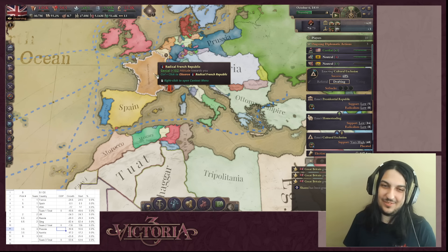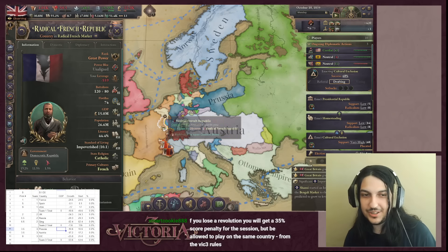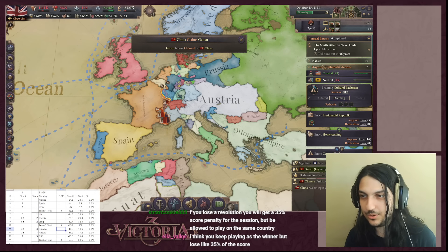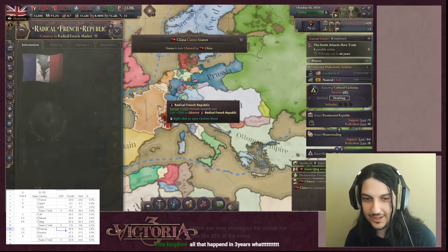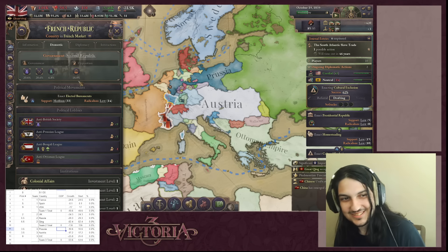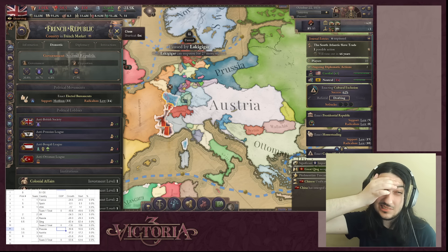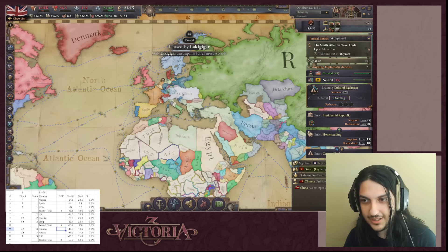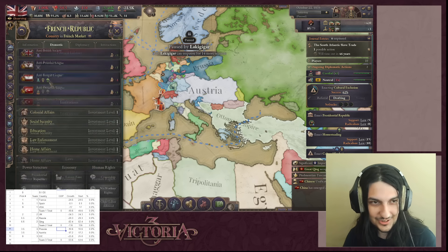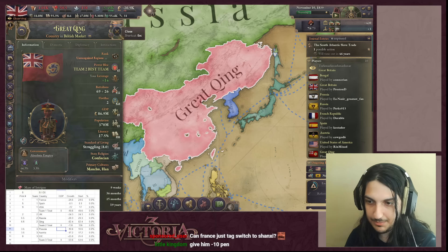The Bengal player explains they're running the economy on minting and tariffs, hoping to eventually return to normal. They note they're eyeing the UK, who has 200 construction but tons of turmoil from high taxes and a massive amount of radicals. A pause is called because Prussia is about to annex Austria to form Germany, and Austria's player needs to be released as Hungary first. After releasing Hungary, the host moves on to check the other teams.